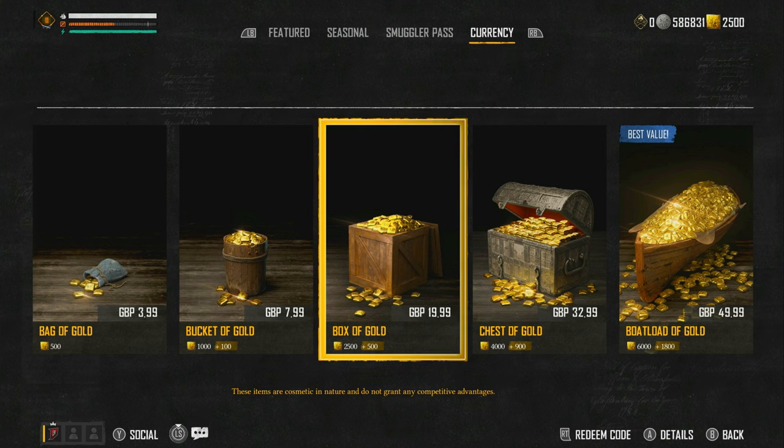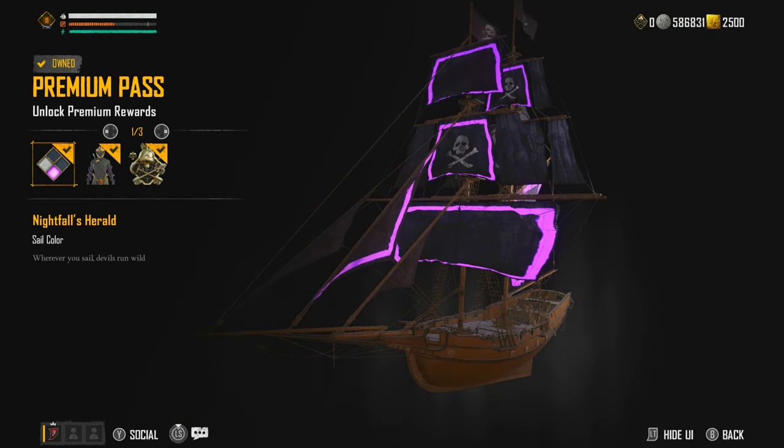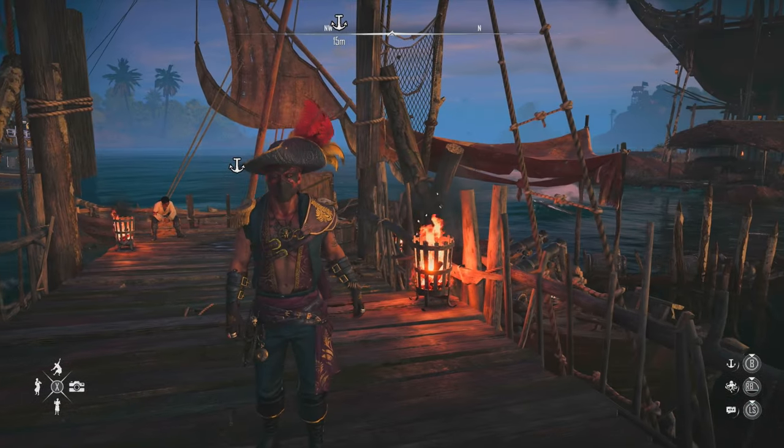The Seasonal Box of Gold includes some gold sails and a skull with a crown emblem, and I believe it includes something else. The sail pattern basically makes your secondary colour your main colour. So when you add the Smuggler's Pass colour — the Nightfall's Herald — the secondary colour is purple and the main colour is black. When you put this colour on the sail pattern from the currency store, the pattern is mainly secondary colour, and the first main colour becomes the secondary colour. That's how you get the full sail effect.